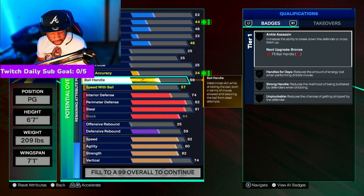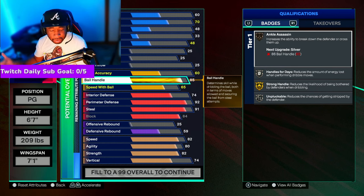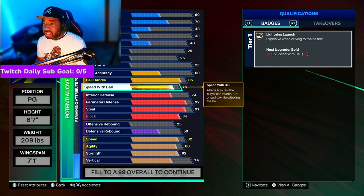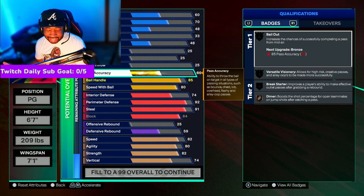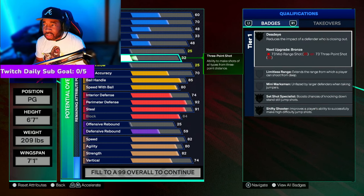Next, we went with ball handling at an 85. That will let you get a lot of animations so you won't have any trouble dribbling — you'll be able to ISO and do everything you need to do. With speed with ball, we put this all the way up to an 80. With passing, we put this up to a 70 — I know you don't want to pass when playing with randoms, but just in case you have to use your teammates. We went with the three-ball at an 80.